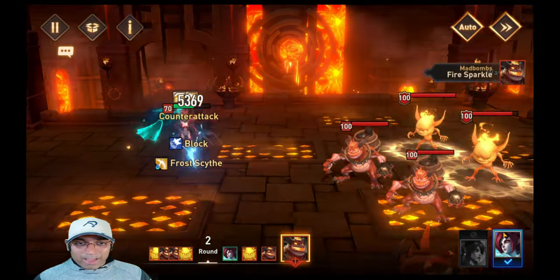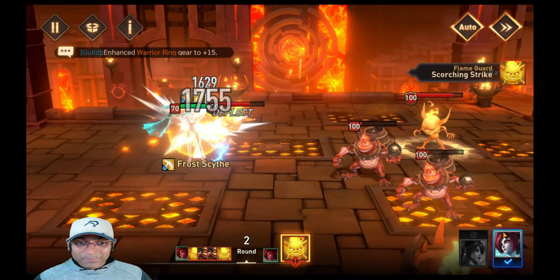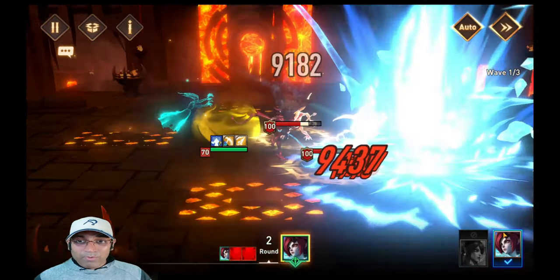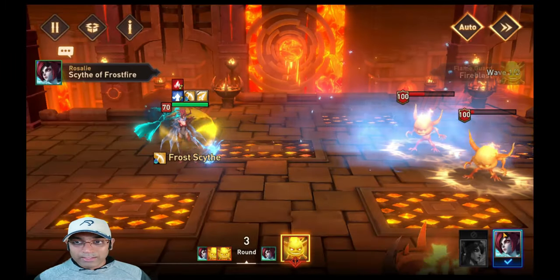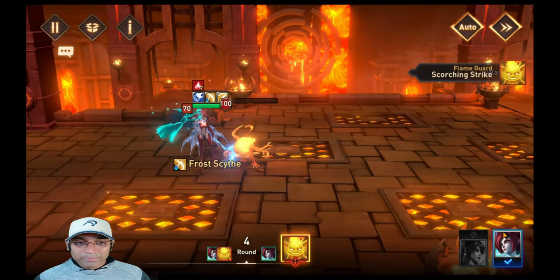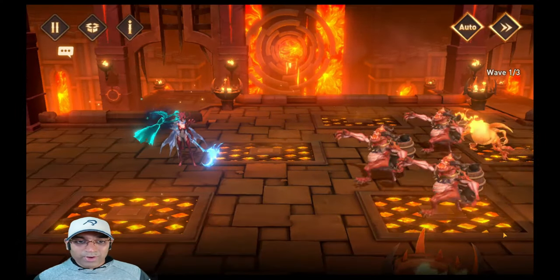You can see what is happening over here — you can look at the heal I'm getting. Even though my Rosalie has got only 5100 attack, she doesn't have anything higher than that, and yet you can see the kind of heals I'm getting out of my Rosalie. That's simply because of Savannah's trait.